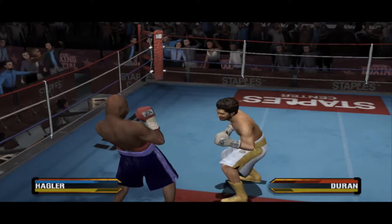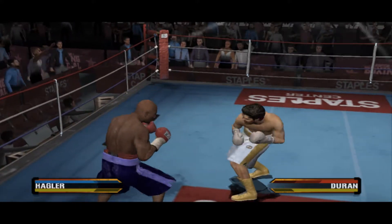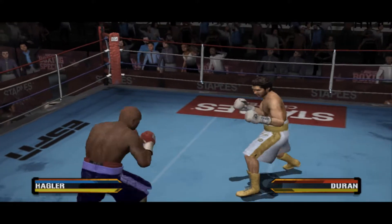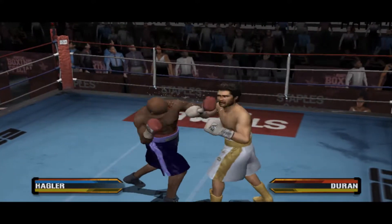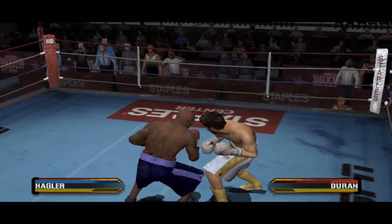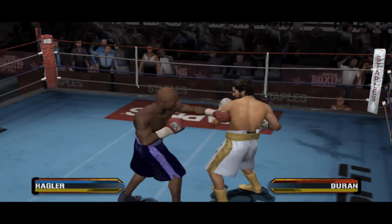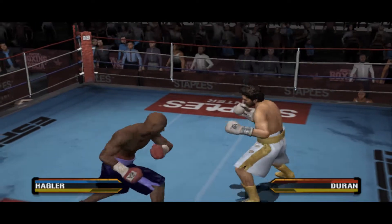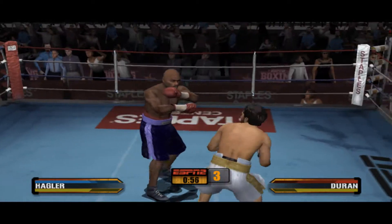Hagler's got great work ethic — it stems from his blue-collar background. He worked in construction. He fought and trained in grizzled gyms in Jersey, Philly, all the way up to Brockton, Mass. The more you sweat, the greater the reward. He turns up the heat, really bringing the fight to this guy. Roberto Duran's left eye is definitely showing signs of swelling. Hagler's got to realize he's in real trouble now — the ref only threatens to stop the fight when he sees one fighter in a severe amount of danger.